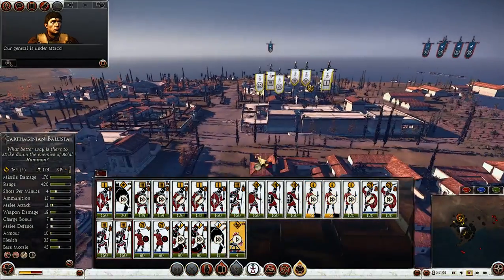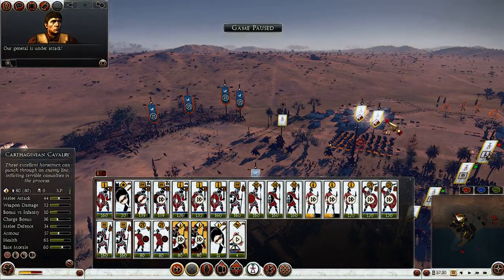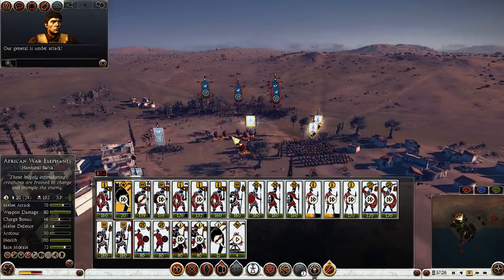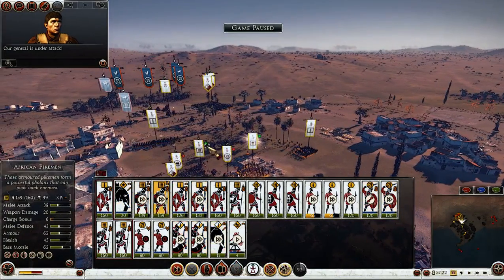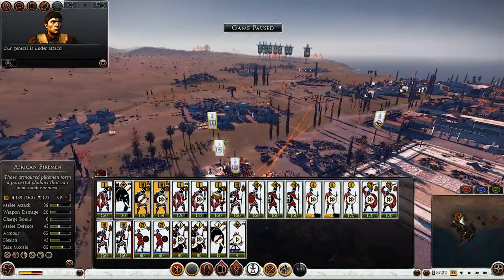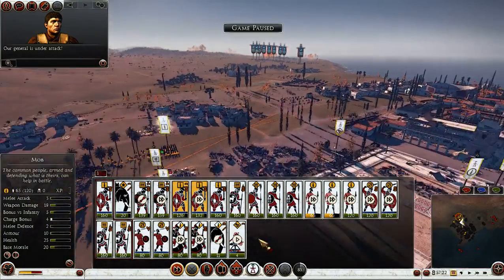Let's see where their ships decide to go. My cavalry will hunt them down. General will move back. Let's get my pikemen — my African pikemen — over here, all my Libyans here, and my pelters over here.